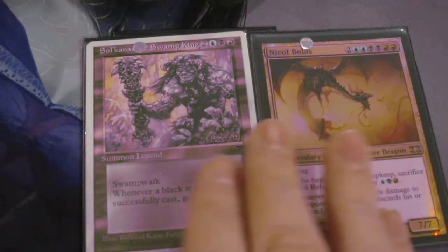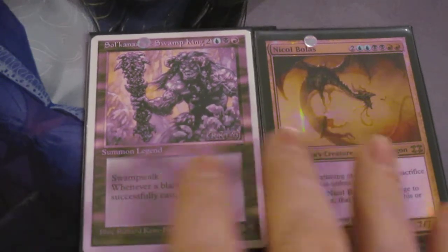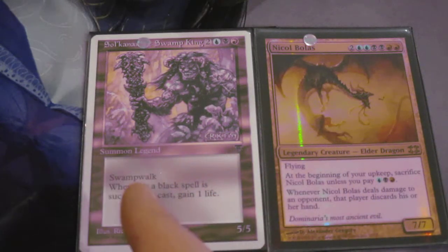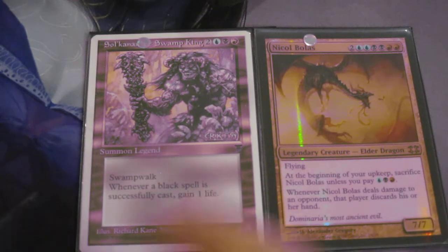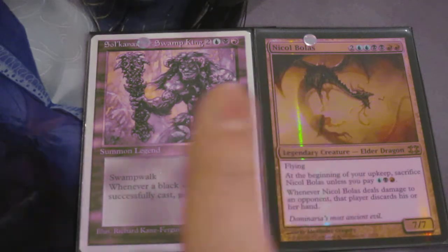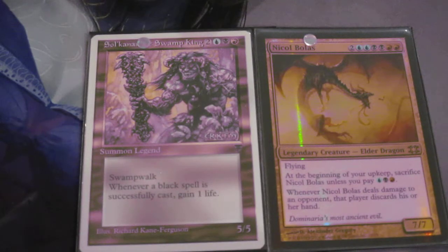This particular deck is Grixis and the commander of choice is supposed to be Nicol Bolas, but it's usually better to run Sol Canar. Nicol Bolas is a very threatening commander — an eight mana seven-seven flyer with an upkeep, but when he hits the opponent has to discard their hand. Technically it doesn't have to be combat damage; I have to make him ping. There are more current cards that do that.